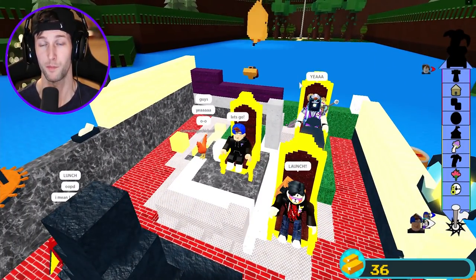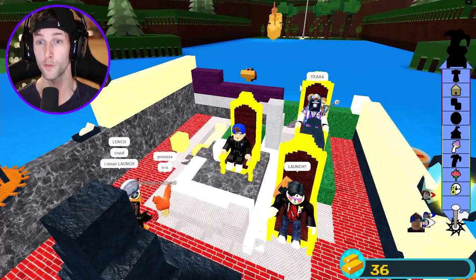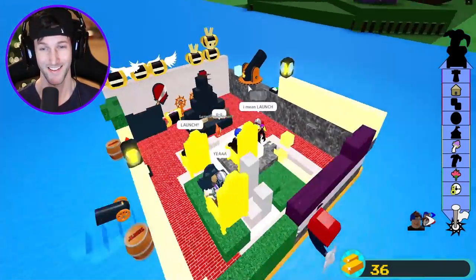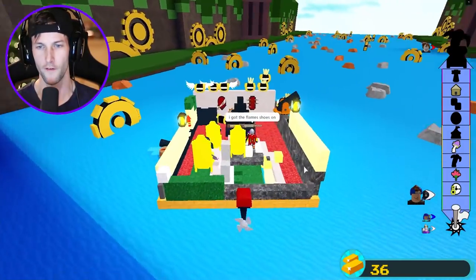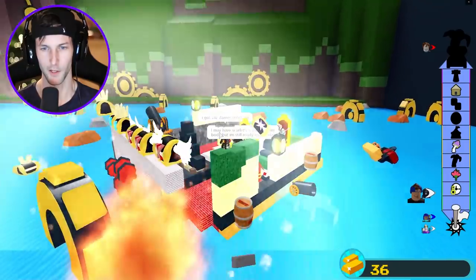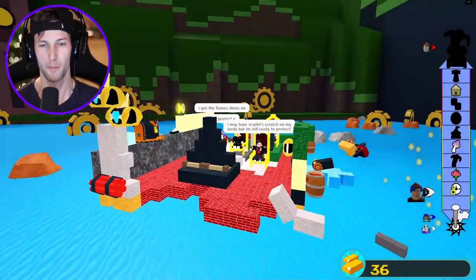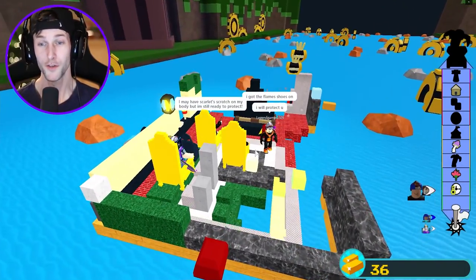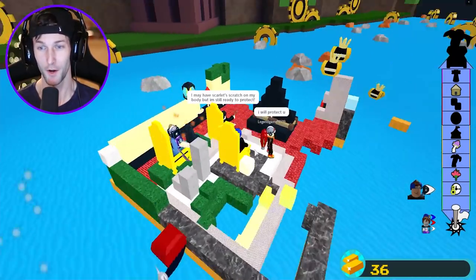We're setting sail. There's a chicken on my boat for some reason — how in the world is there a chicken here? What happened to that guy's boat? We made it through the first map, now we're in the second map. Our boat's not looking very sturdy. It's blowing up — the TNT's exploding! Dude, this boat is not what I thought it was going to be.